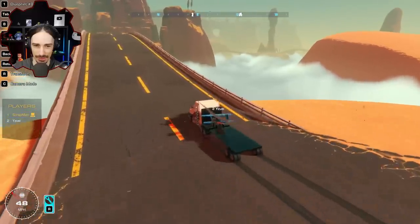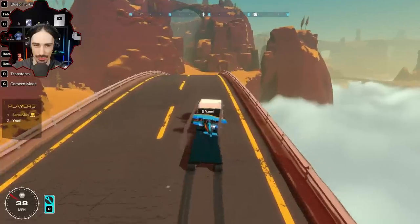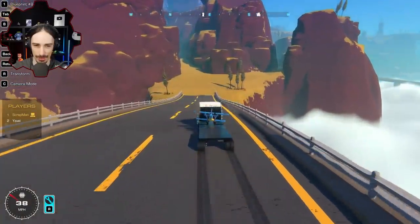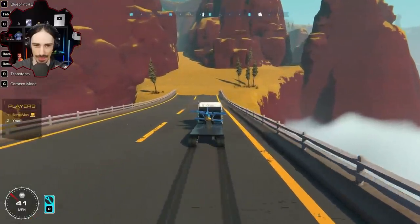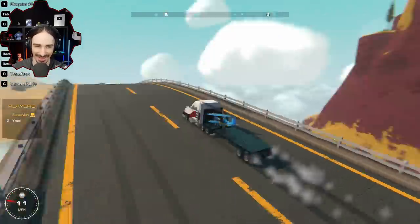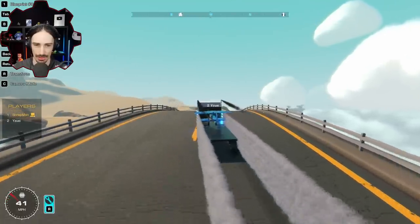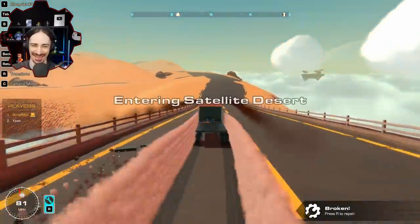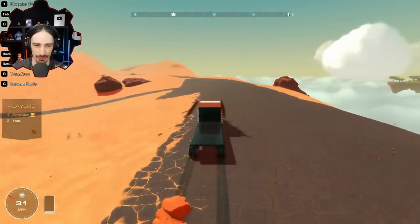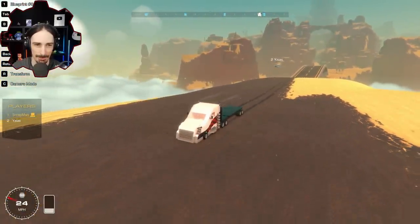With the biplane on the flatbed, Scrapman attempts to turn around at the other end of the bridge and then tries to use boost speed to let Yuzi take off from the truck. Yuzi falls off during the first attempt. They reposition and try again - Scrapman notes Yuzi has no runway and can only go forward with the truck's speed. They agree to try another landing first before attempting takeoff again.